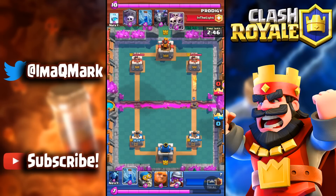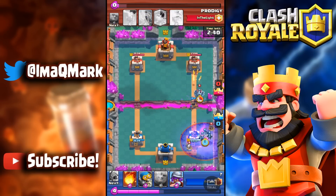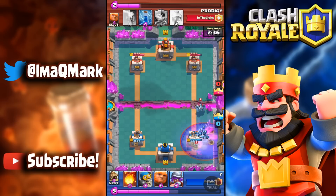I put down a princess at the start at the bridge. I zap the skeleton army there to keep my princess alive, which actually ends up working really good. I get a huge elixir trade — I take out that whole graveyard with my minions, and then the minions take out that mega minion too.